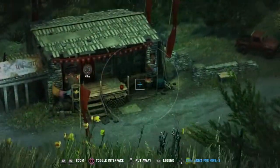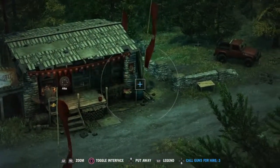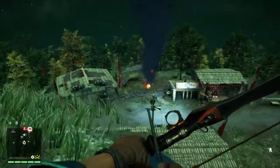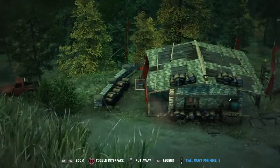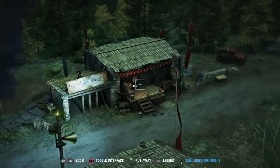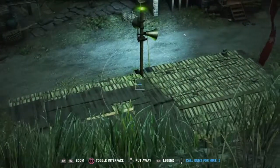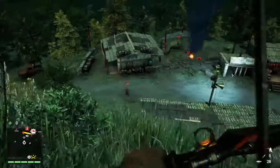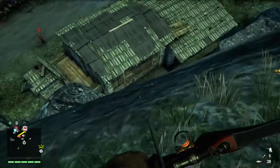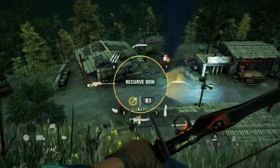Moving along, this is a hard outpost later in the game, in the north. If you're playing the game you'd understand that the map is divided into the south and the north — you eventually unlock the north, and once you get there the enemies are more difficult, they have more armor. There are guard dogs, and these outposts are a lot bigger with two or maybe even three alarms. You've got to be careful.